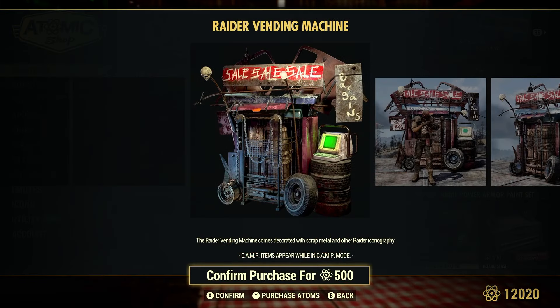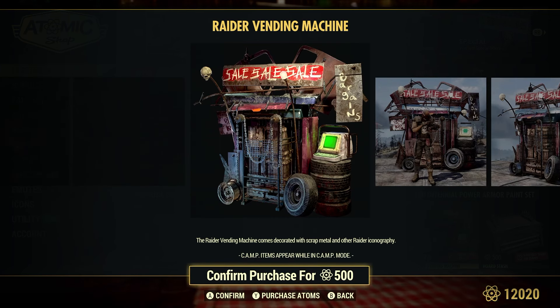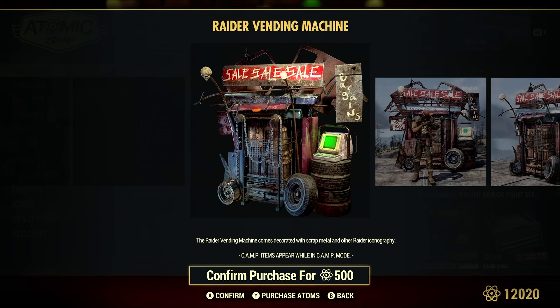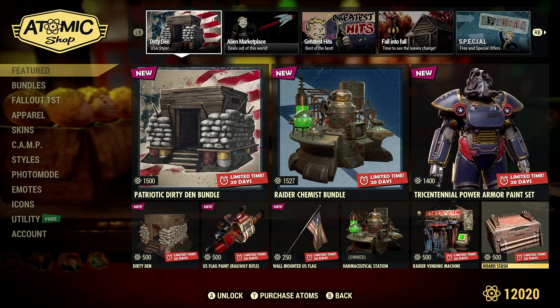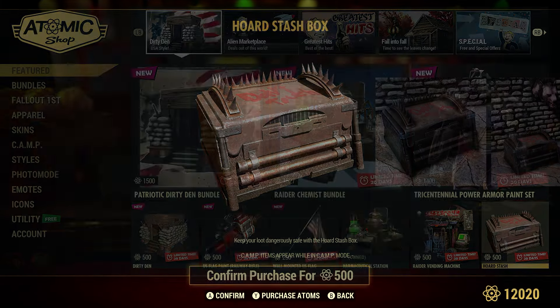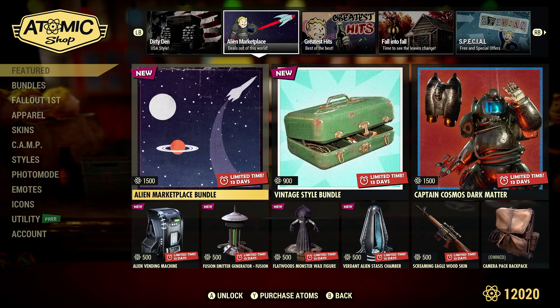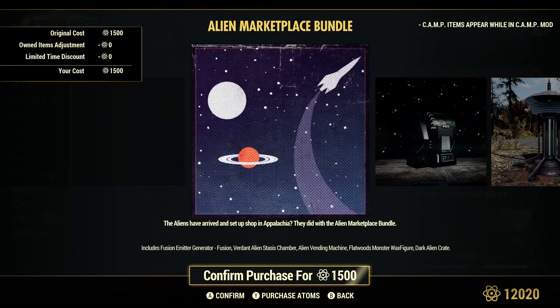Greeter Vending Machine, 500 atoms — just a different type of vending machine. It looks pretty cool, I like the look of that. Board Stash, 500 atoms — we've had this for quite some time in the game. Alien Marketplace Bundle, 1,500 atoms — we had this one last week as well.